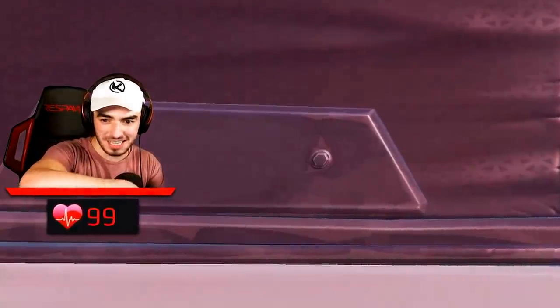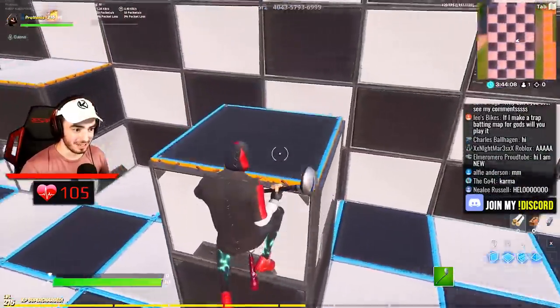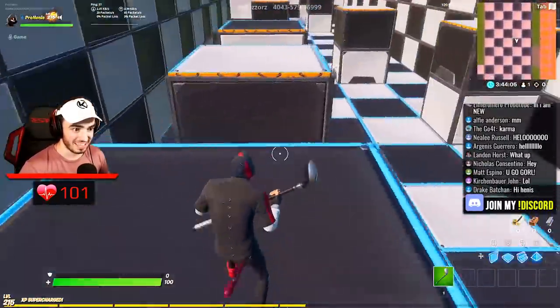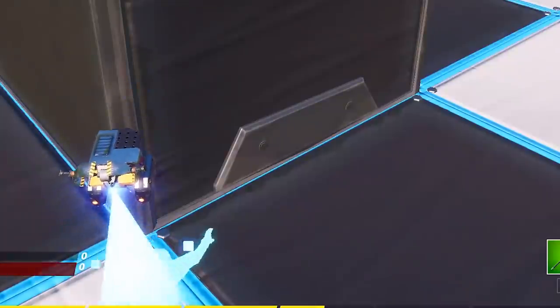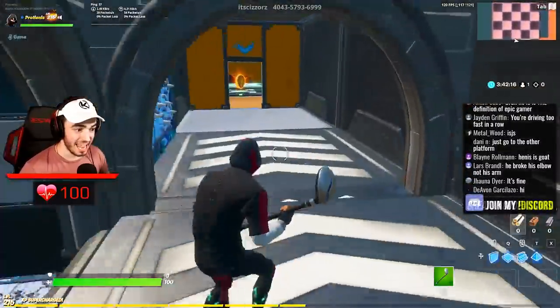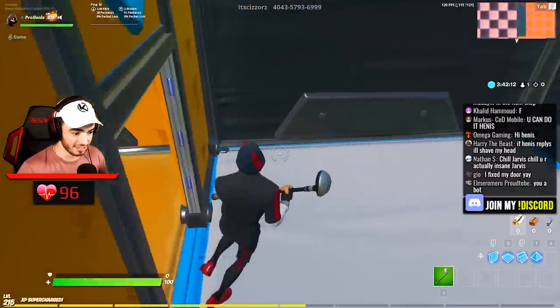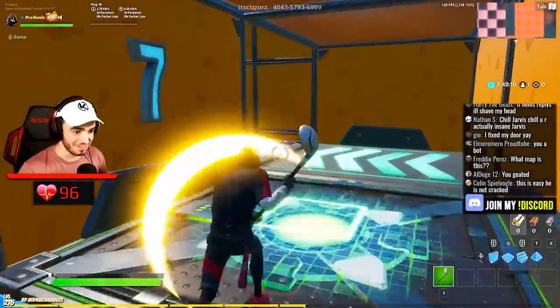Here we go, guys. If I nail this level right here, right now, every single person who's watching this has to drop a like — it's that simple. Just pretend I made it. We should play a little game called 'how high can we get Henry's heart rate?' Yes! Finally! God, that level sucked. There's a trap underneath here, right? Yeah. Easy bait. Level seven, baby.